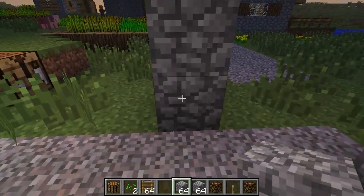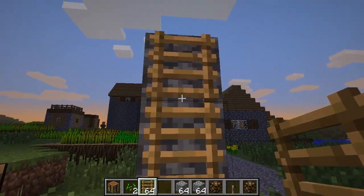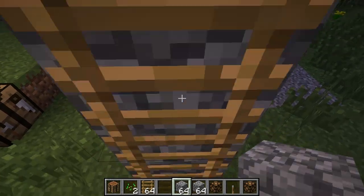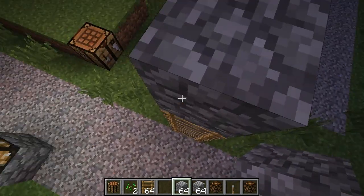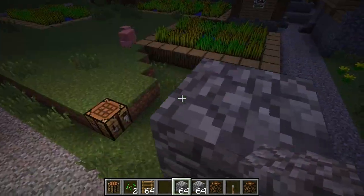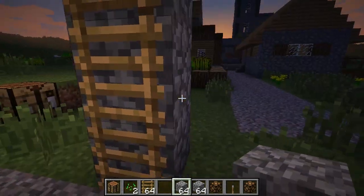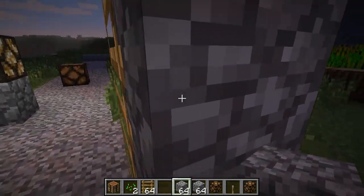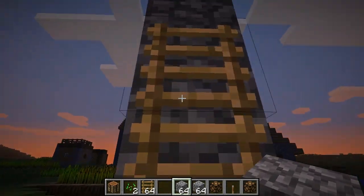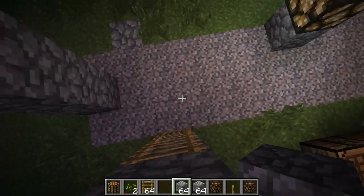Now, for those of you with parkour maps and all that — ladders have been put back the way they were before. You can stand on ladders once again. Basically, you can stand on top of ladders and you can't go up a ladder from the side like you could before. So ladders have been fixed, partially back to normal.